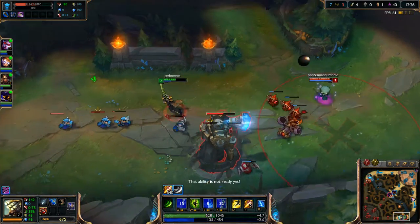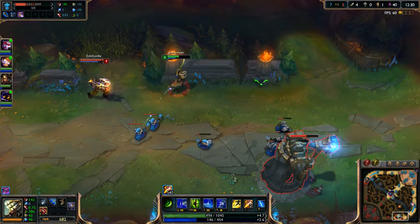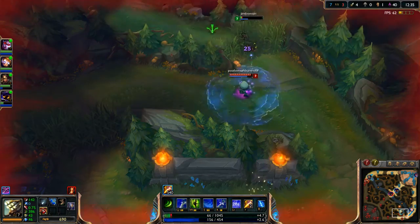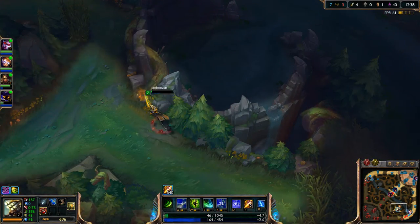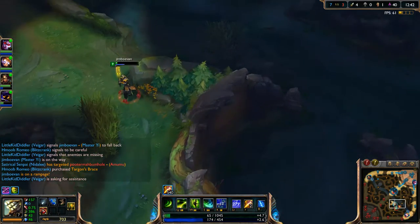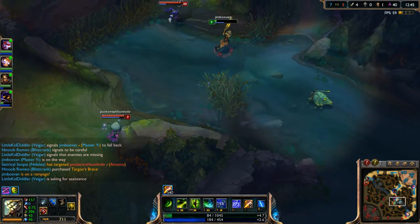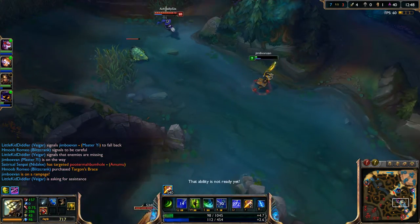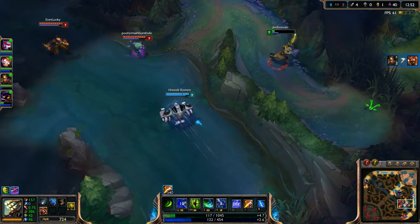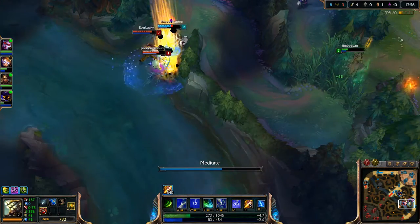This is how you get out of ganks with Master Yi — you just use this and then use the flash. Did I just juke him? Oh my god, I just juked him! Yes! Okay, now he's going to try to use his bandage toss. Q here — jukes! Okay this way. Oh my god, we did it! We officially juked like four people right there. Now we're going to go back in.